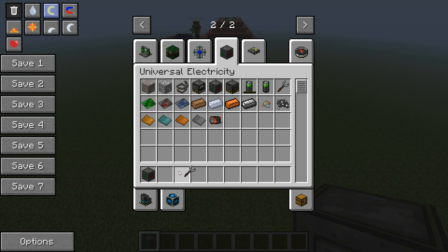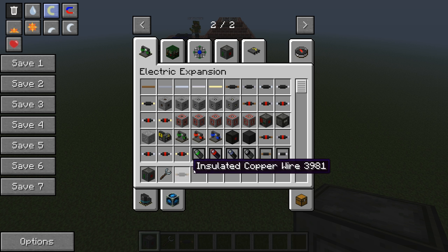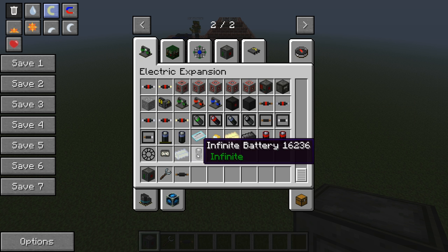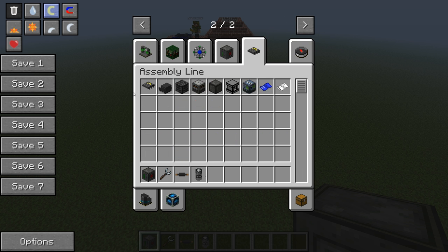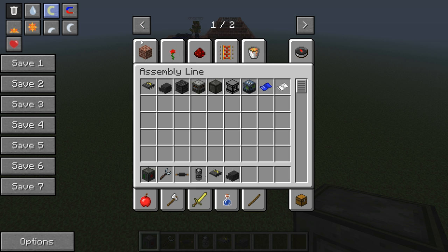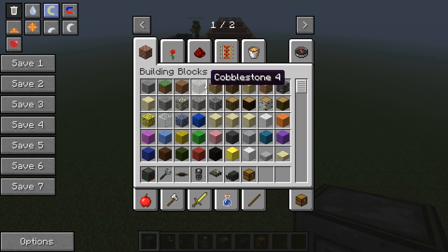You'll also want to get a wrench. The next place we're going to go is Electric Expansion, and we're going to get insulated copper wire and an infinite battery. Now we go to the Assembly Line section — we're going to need a conveyor belt and a manipulator. You can just press R on them to find the recipes. You'll also want a chest and a building material — not cobblestone monster egg, I'll just use cobblestone for now.